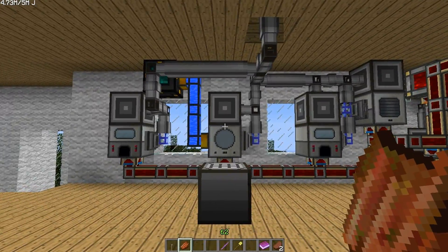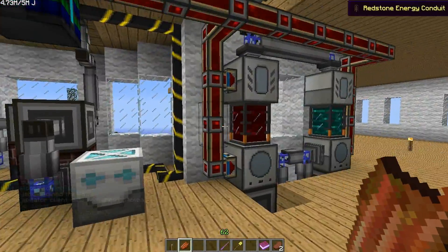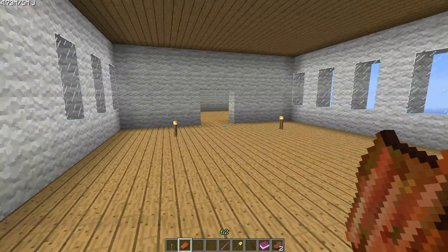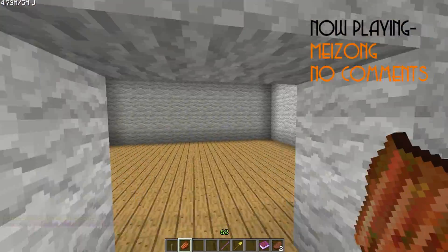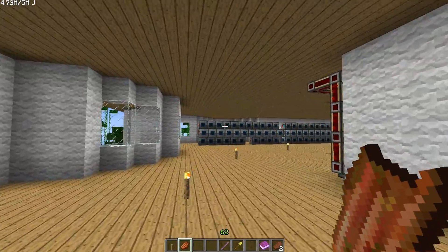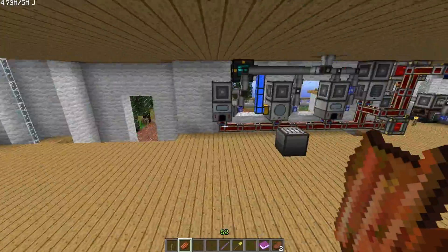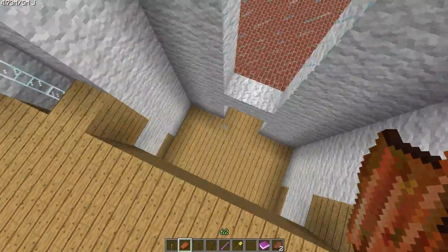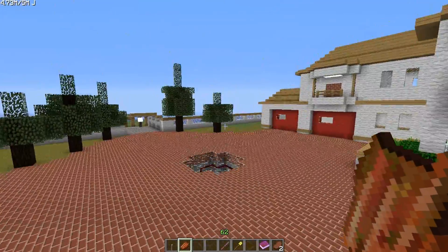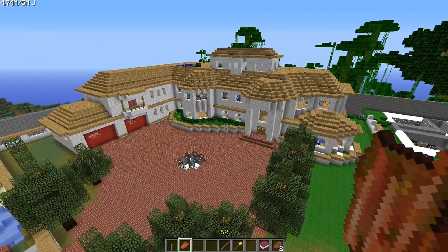Look at this - all these cables and tubes and things. Some tanks over here too, storing the Resonant Ender and melted redstone. Over here there's spare room to build in later with an access point, so he's already expanding the wifi points so he can access his storage and ME crafting things all over the house from all the different base stations. Very cool indeed. And that is Techit1564's house.